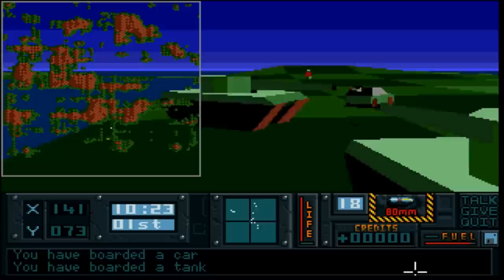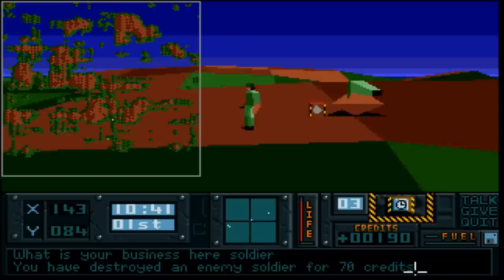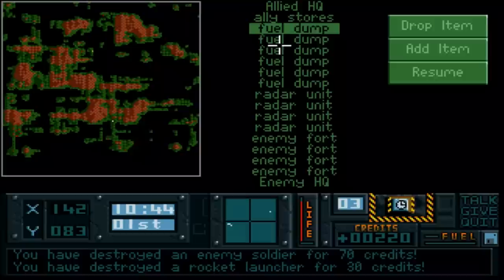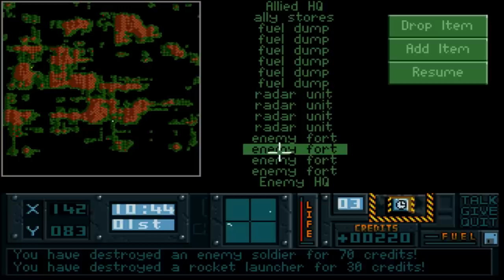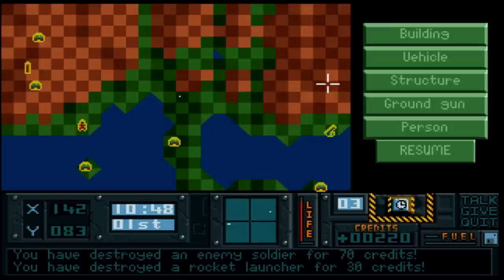Look at that - a tank! How do you deal with a tank? With a tank. Ground guns dispatched. Let's check the map - all the fuel dumps are on one island, all the radar units are in a line, the enemy forts are scattered deep into enemy territory, and the enemy HQ is in the loneliest spot of all. The fuel dump seems to be the easiest one to take care of first.